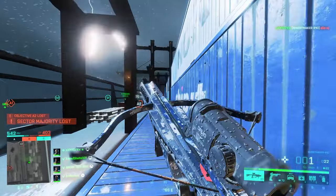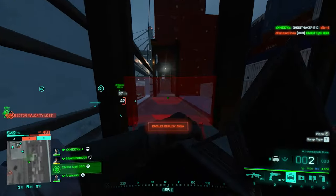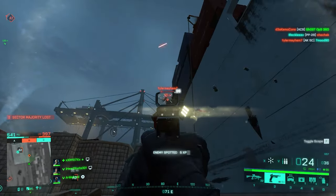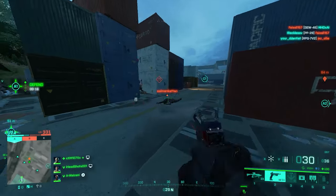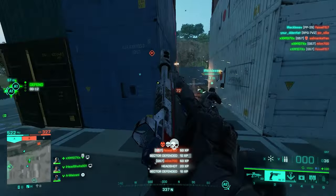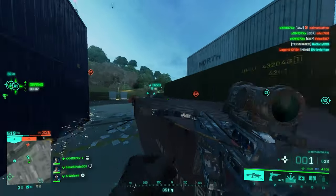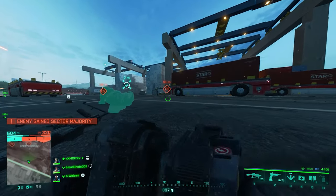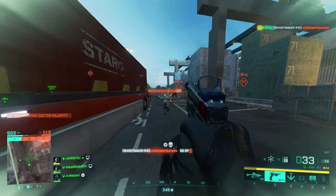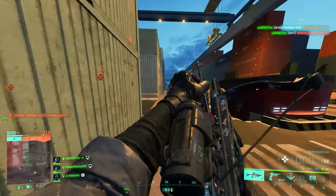Next is the Ghost Maker R10 — it really is a ghost maker. It's a one-shot kill weapon in under 30 meters, dead silent, and the headshot multiplier is three times, meaning every headshot is a kill regardless of range. For muzzle there are no attachments, so we skip that. For under barrel, based on my experience the MGL Laser Sight can give away your location unintentionally, which you don't want on a silent weapon.